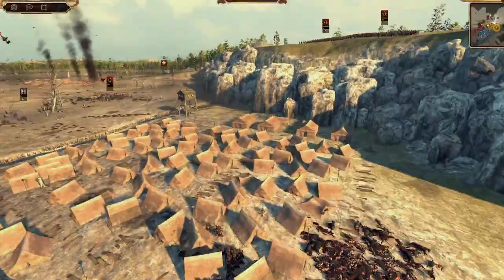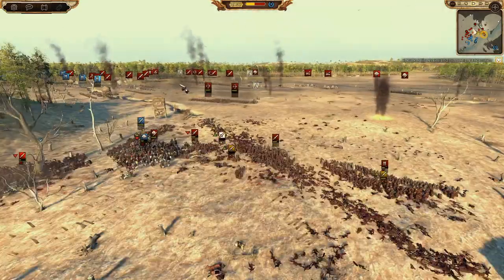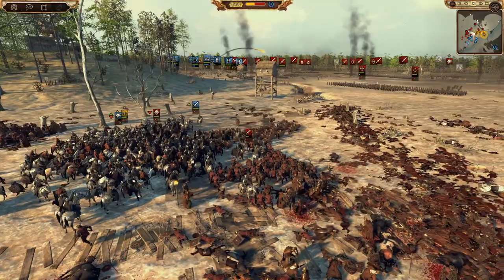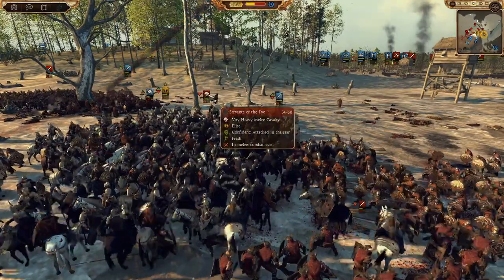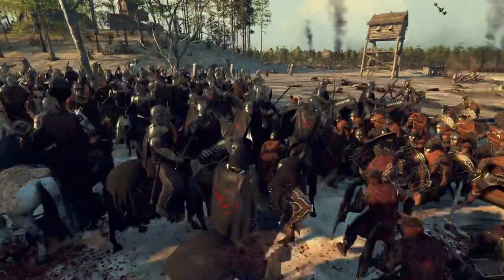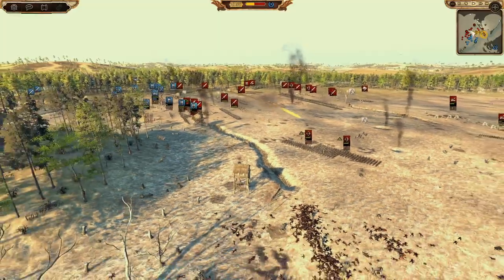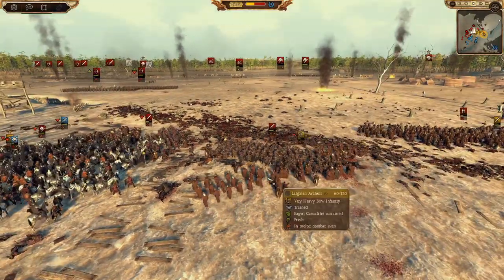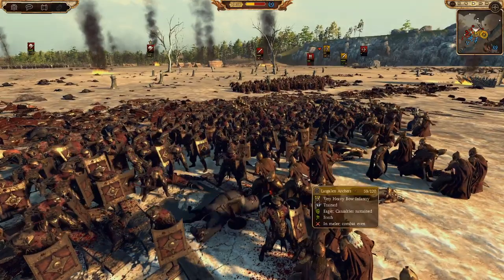It was a bit laggy at the beginning because of the sheer amount of units, but it looks fine now. It also doesn't help when I put it in slow-mo and then go straight to normal speed with a large amount of troops. My Elven King is now in combat fighting the Servants of the Eye — probably the most dangerous cavalry unit they have on the battlefield, and they look awesome. The towers don't work though — that's a shame.